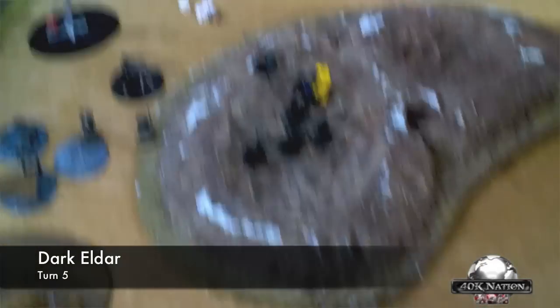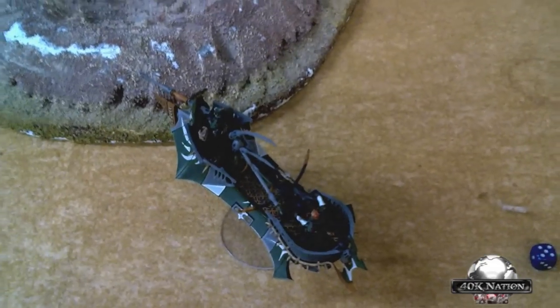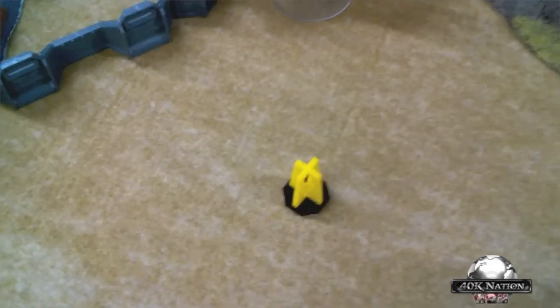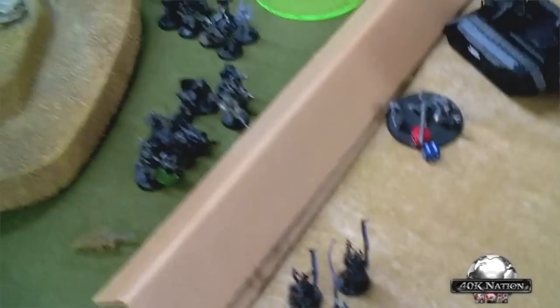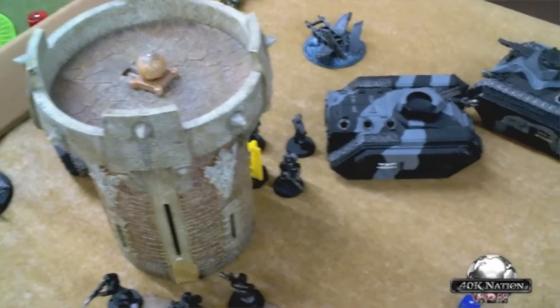Dark Eldar turn 5: the other Vendetta was blown out of the sky. Incubi charged the remnants and consolidated back. The Razor Wing fired into the flamer squad and forced them to fall back. My Raider turbo-boosted to block the path to an objective. The Archon threw a Plasma Grenade into a clump of enemies, killing five — AP4 is fantastic — and they ran off the table. Scourge jumped over, threw a Plasma Grenade, killed two, charged in, but sadly died. The Ravager moved up and blew up a Chimera full of veterans. We rolled and the game ended.